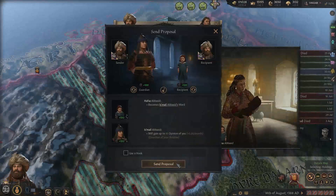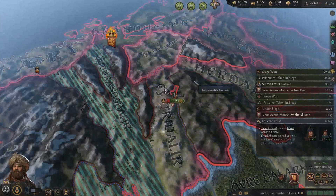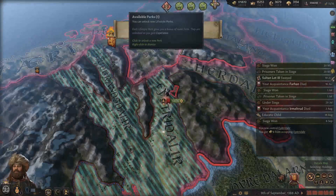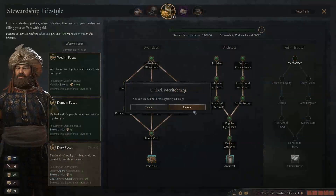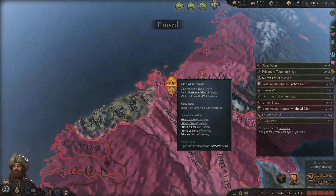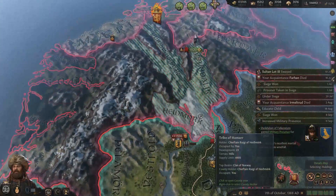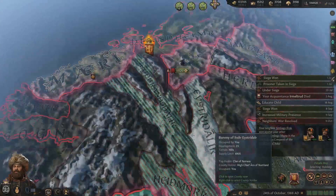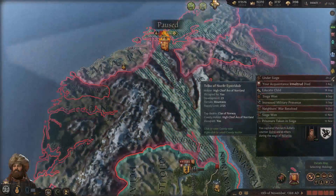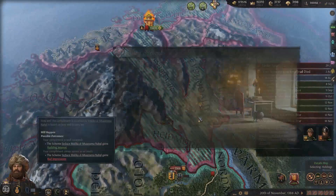Okay, a daughter - I'm kind of glad it's a daughter. We can go down this now - claim thrown against your liege, this is useless to me as an emperor. I think we can seize their capital and march all the way back down before they get to their siege. I'm at 48% now. Let's go take care of them.